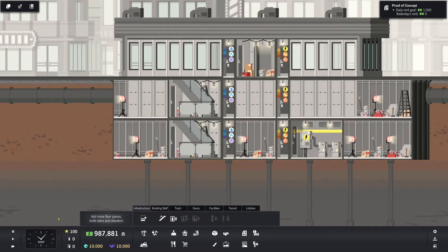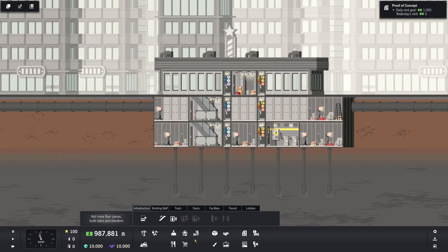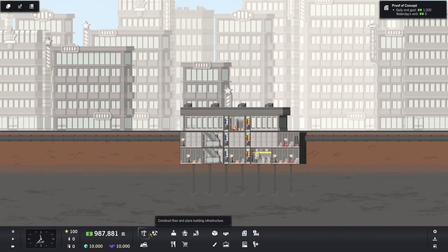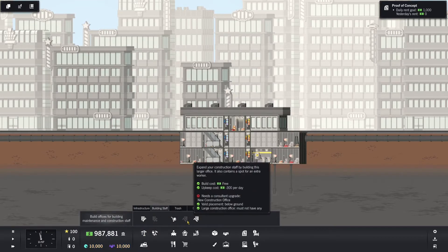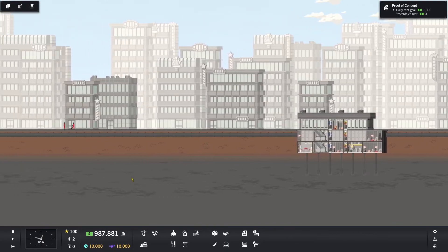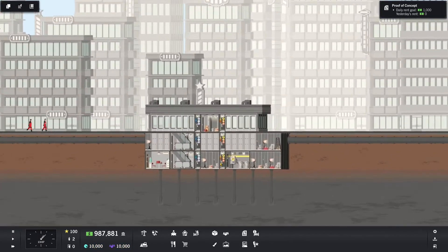Next thing I need a stairwell so my maintenance crew can actually get down here, because of course they need to build out this space. So we're going to unpause the game. You only have two options: standard speed and high speed. But it would help if I put down the darn construction room. There we go — now we will see very soon. There they are, they're making their way over.